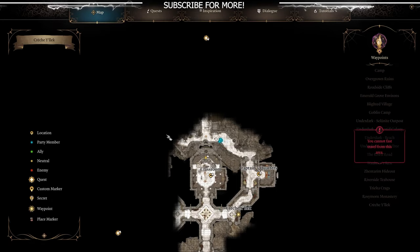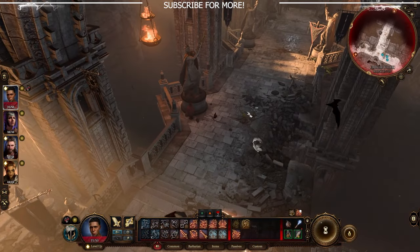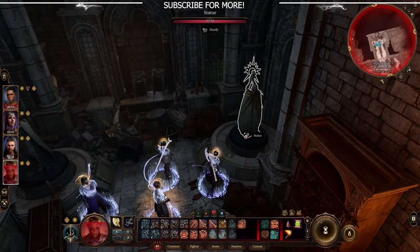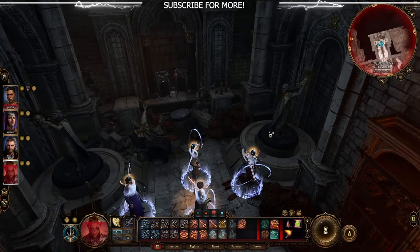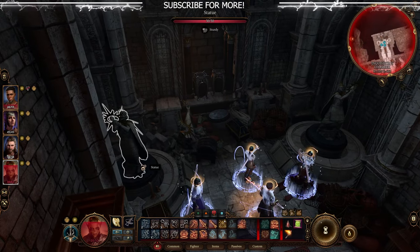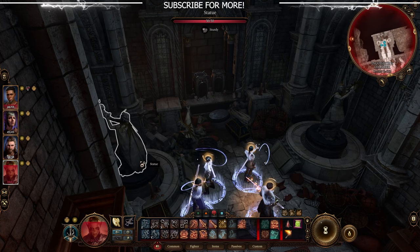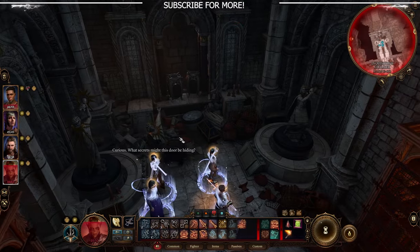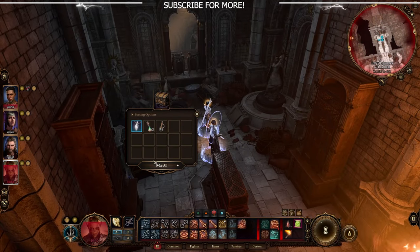There are some story-related things to take care of in this area that I won't spoil. You are looking for an area in the back left of the room with two statues. Before you touch them, be sure to save, because one requires an Athletics saving throw that may fail unless you are very athletic — so you may need to reload. The one on the right you need to face south, the one on the left you need to face north, and it will open a secret door.